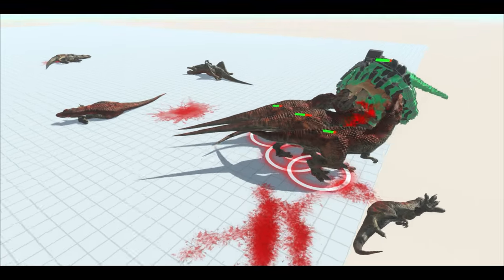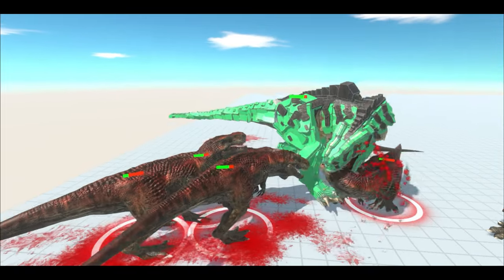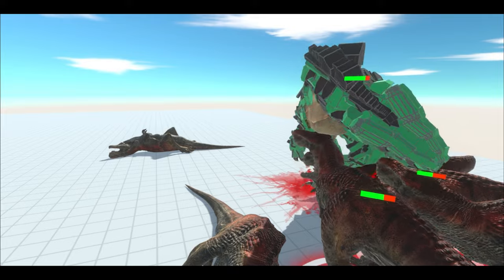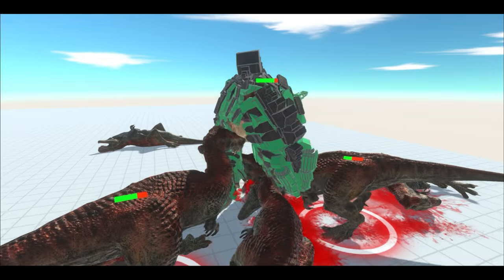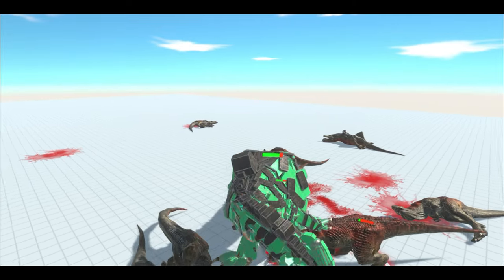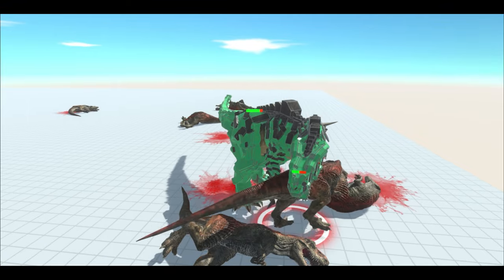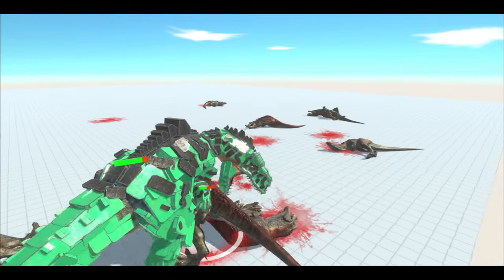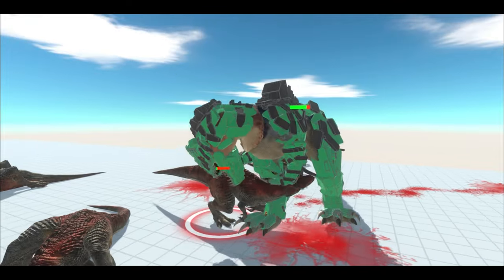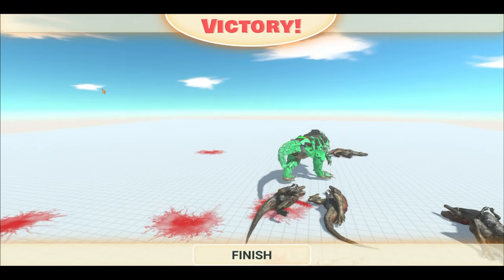And only 4 more T-Rexes remaining, attacking multiple at once, some with its claws. This is the last 2 T-Rexes remaining — they didn't manage to take the Giger down to less than a quarter health. And well, Giga has won, with less than a quarter of health lost — so it did pretty excellently.